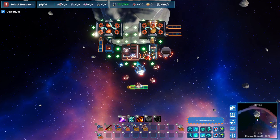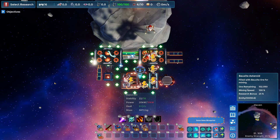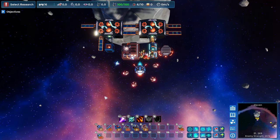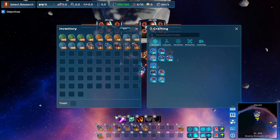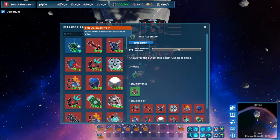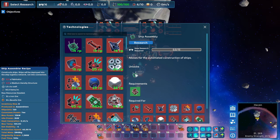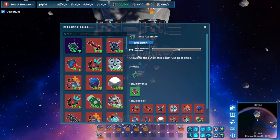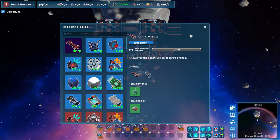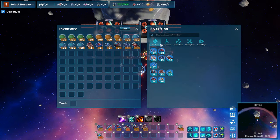We're going to be running low on power again, so let's add some more power on both sides. Then, we need to go to the technology tree and start researching the Ship Assembly tech, because this will give us access to the ship assembler, which will — you guessed it — assemble our ships for us, specifically making some mining drones. We'll need to make one of those assemblers.